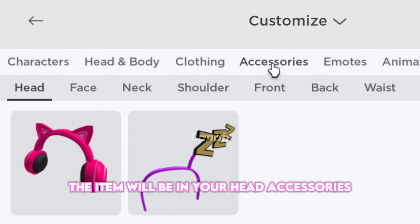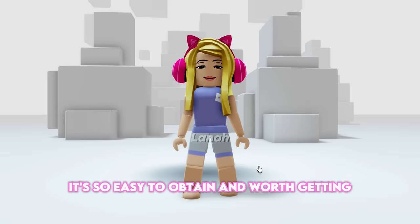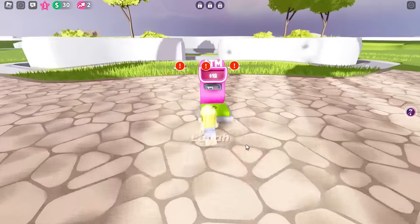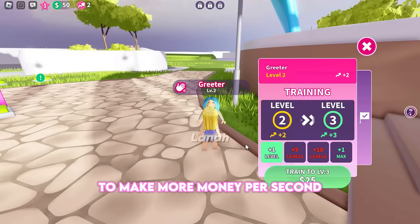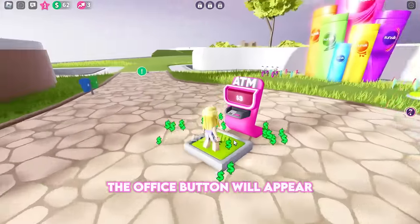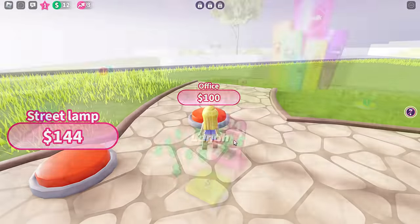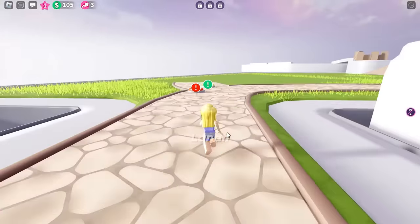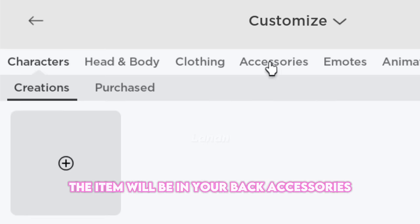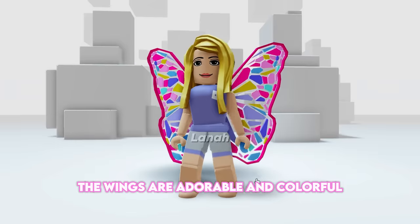The item will be in your head accessories. The headphones are so cute — it's my favorite item in this experience. It's so easy to obtain and worth getting. Now collect some money from the ATM and purchase buttons. I suggest that you train your staff to make more money per second. Continue purchasing a few buttons to bring up the office button, which will appear when you purchase the pathway button. You'll get the second item once you purchase the office button. The item will be in your back accessories. The wings are adorable and colorful.